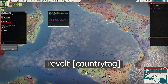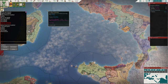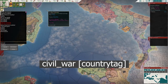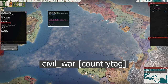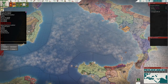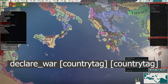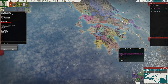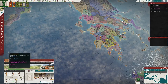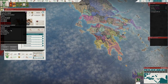Next is the revolt command, which starts a revolt in a specified country — for example entering ROM starts a revolt in Rome. A similar command is civil_war, which starts a civil war in the specified country tag. Another interesting command is declare_war, which declares war between two nations. For instance, entering SPAand ATH declares war between Sparta and Athens, and you can confirm they are now at war.